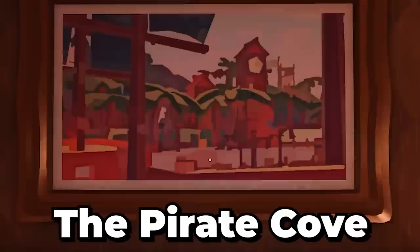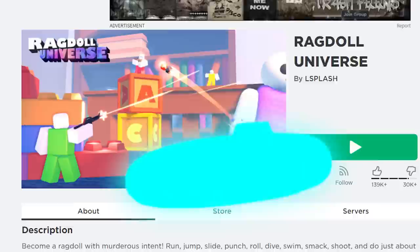Number 11. The Pirate Cove painting, while looking really cool, is yet another reference — this time to one of Lightning Splash's other games called Ragdoll Universe. Lightning Splash is one of the developers of Doors, and Pirate Cove was one of the maps you could play in that shoot-em-up styled game.